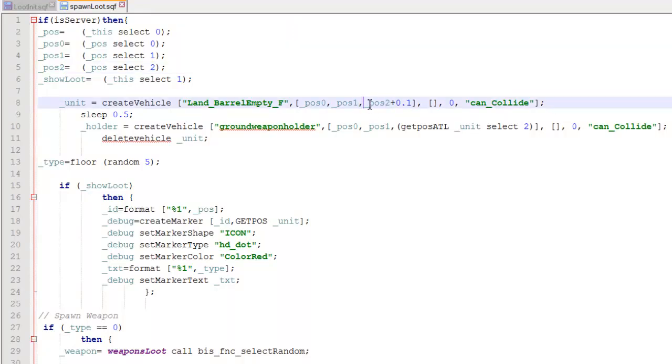We're interested in the up and down element here, because by default loot could spawn floating in the air. So we're going to use physics to our advantage by spawning an empty barrel, giving it half a second to fall down, and then getting the height of the barrel before deleting it. This just stops loot spawning in mid-air. After we've done that, we create a weapon holder using position elements 0 and 1 from the house position, and then the height we got from the barrel. Then we delete the barrel.